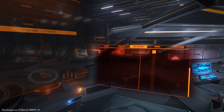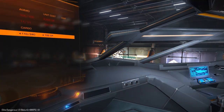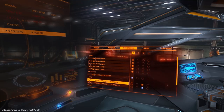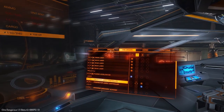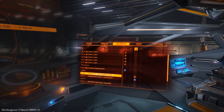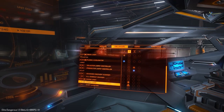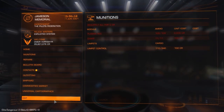Let me show you how I've got my fire groups set up. I've got all my beam laser turrets on group one along with my plasma accelerator. I've got my limpets on two different fire groups — the collectors are on one and the prospectors are on two. And then my mining lasers are down here. Hopefully that'll work — I guess we'll find out.